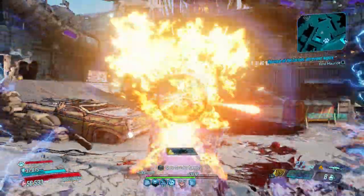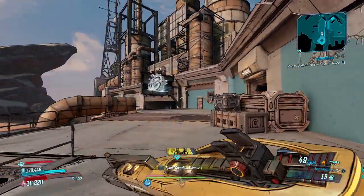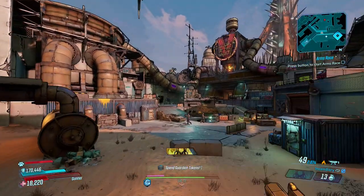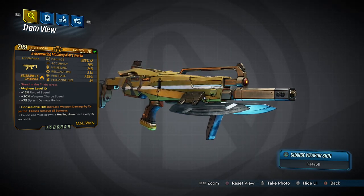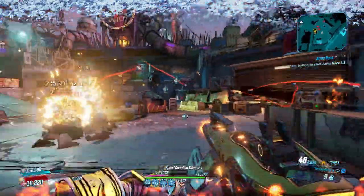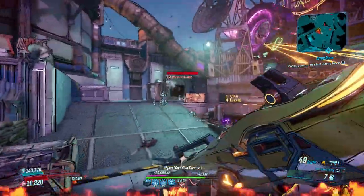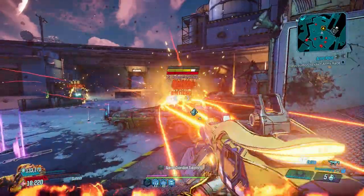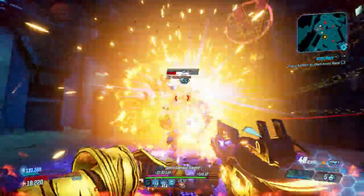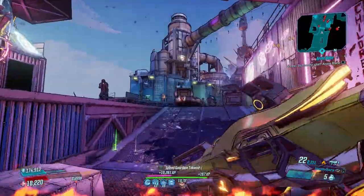Let's crack into it. We open this countdown with the Kyb's Worth, a Maliwan SMG that can only be dropped by Wotan at the end of the Maliwan Takedown. The Kyb's Worth deals great damage at a high fire rate, shooting two bullets in a linear arc. You can even get a binary version that fires three projectiles for double the ammo consumption. It deals splash damage and homes in on critical points, and it also causes healing pools to sometimes spawn where enemies fall.